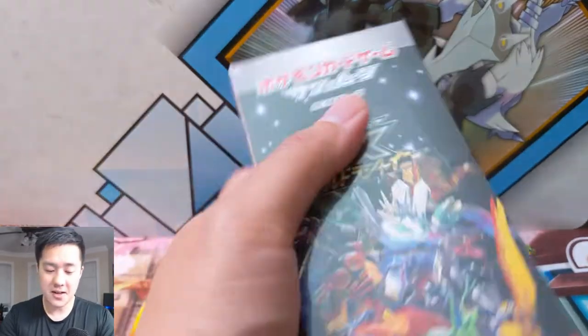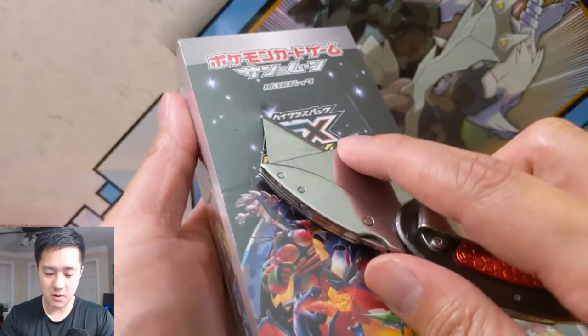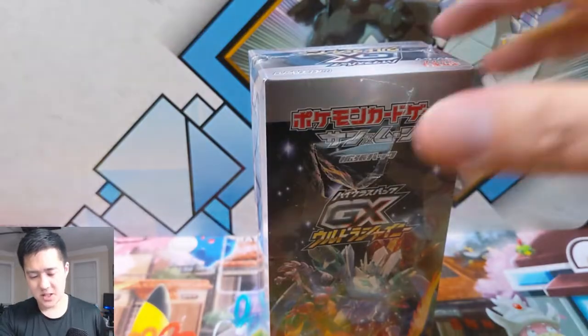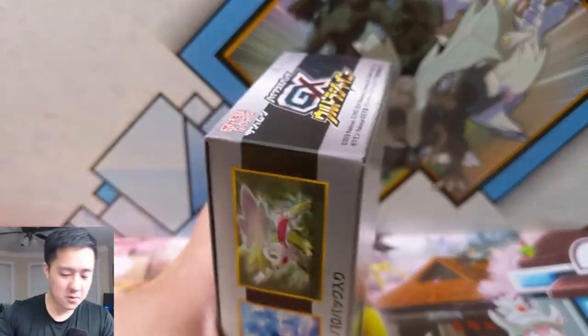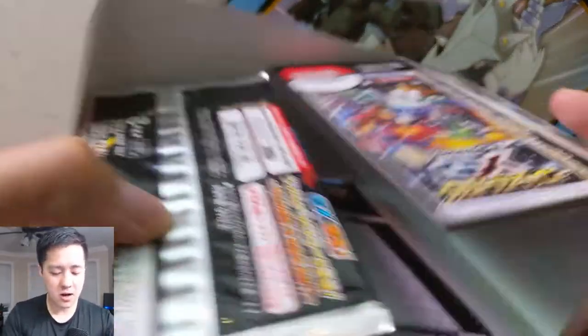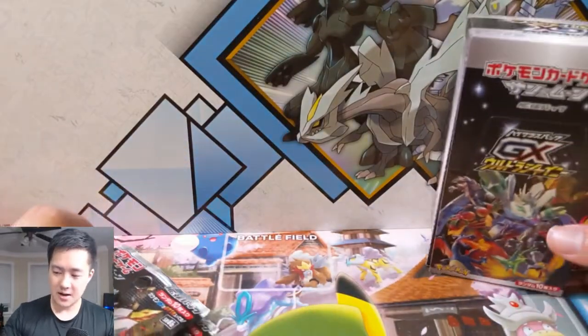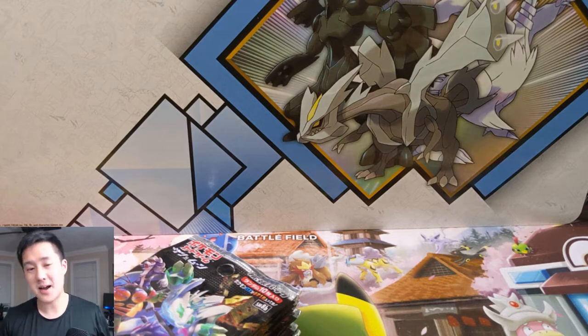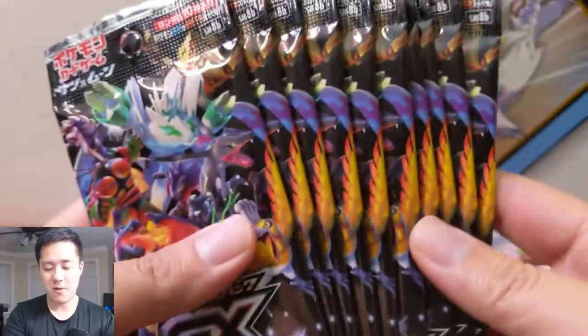It's seeming more and more likely that we are going to get this set in English. When it comes to the extra sets — the one-offs like Shining Legends, Dragon's Majesty, Generations — this one is going to be leaps and bounds better. You're gonna have the legendary birds, all the shinies, the gold cards, the SSRs. It's gonna be bigger than Unified Minds, bigger than Unbroken Bonds, bigger than Team Up.